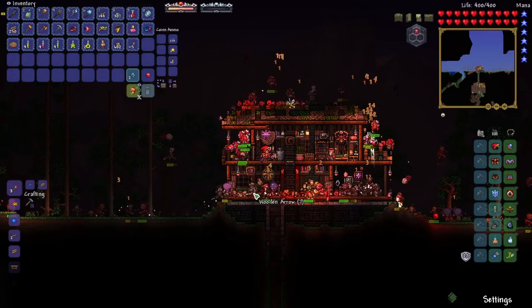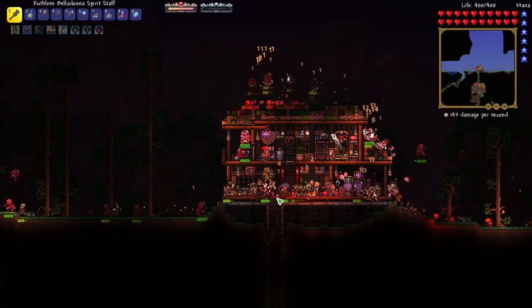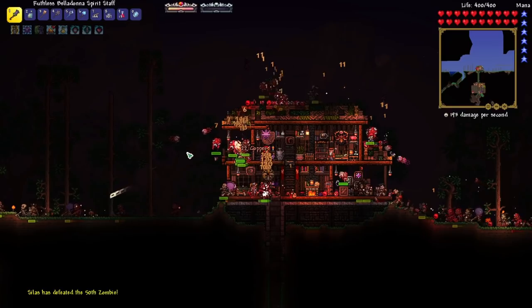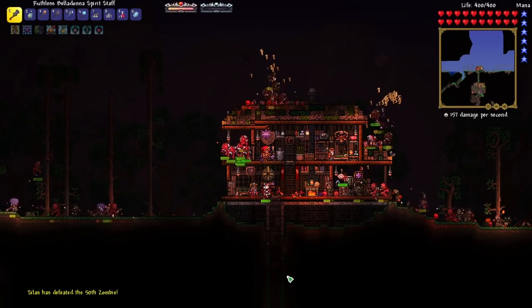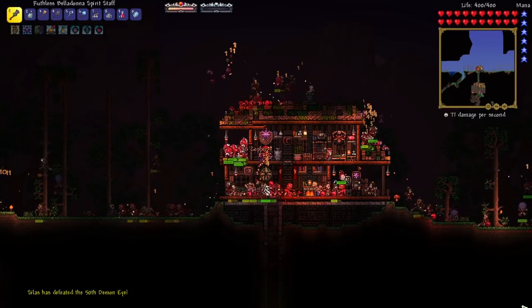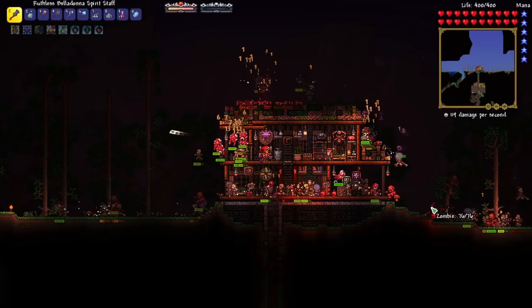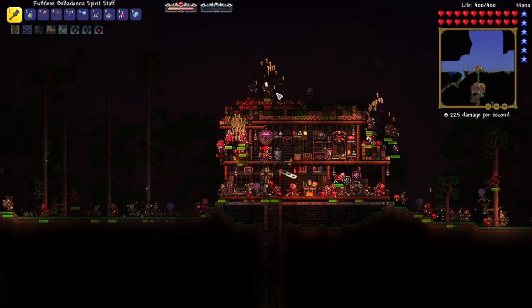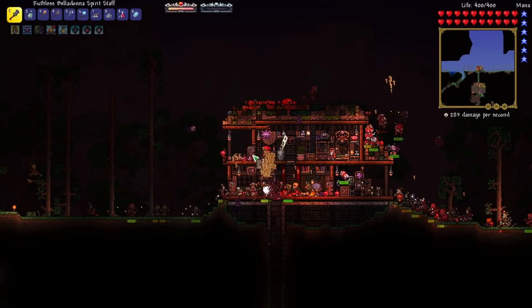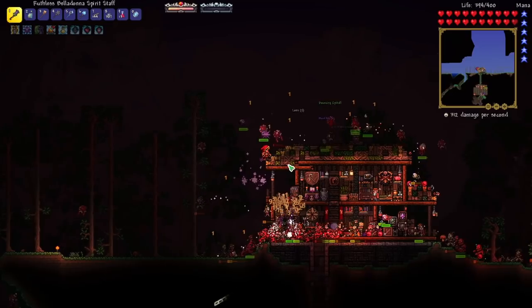The reason our NPCs are invincible is because I use a mod called Friendly NPCs Don't Die. It's pretty useful since I like to organize my NPCs in a particular way and memorize where they're located, so I'm not running around my base looking for them all the time. The problem with organizing NPCs is that whenever a mechanical boss goes through your base, they all die and you have to reorganize everything — it's kind of a pain. It's super nice not to worry about NPCs dying and having to wait for day for them to respawn.